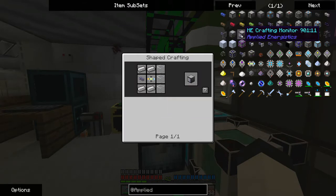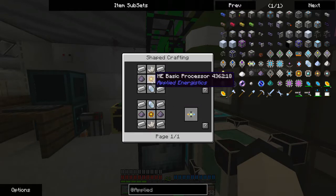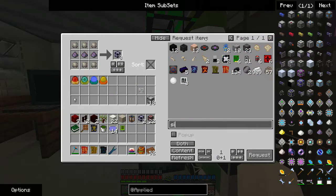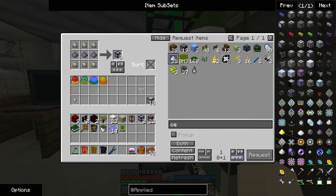The first thing I'm going to need — I believe I'm going to need one of those. I need one of these, which means I need one of these, which means I need one of these. I should really just cook up like five of them real quick.